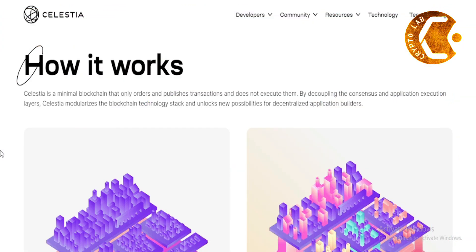How it works. Celestia is a minimal blockchain that only orders and publishes transactions and does not execute them. By decoupling the consensus and application execution layers, Celestia modularizes the blockchain technology stack and unlocks new possibilities for decentralized application builders.